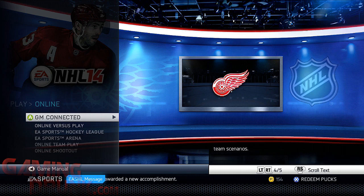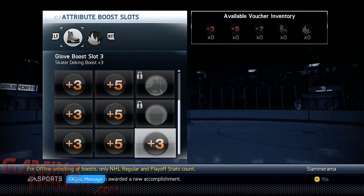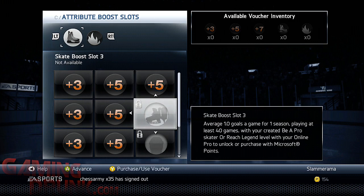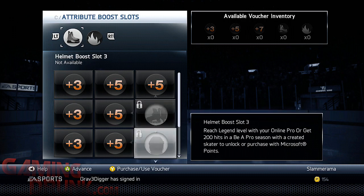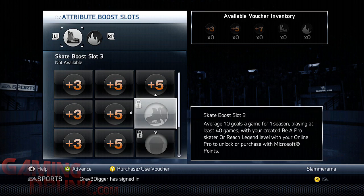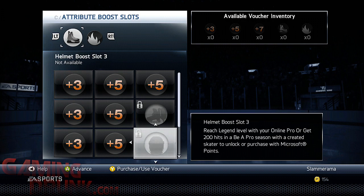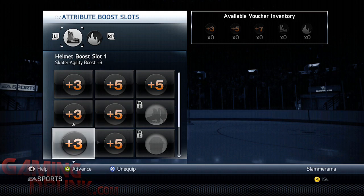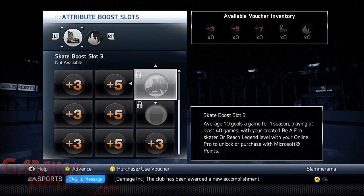It's crazy how much people are putting more money into this game than they have to. Now, some are a little bit more difficult and maybe you want to buy those - like the speed ones are a little bit more difficult. But let's go over a couple really quickly. So let's look at my center. You can see most of these are now unlocked. You'll notice that a couple, like this one - average a goal a game for one season playing at least 40 of those games. That's a key with your created Be A Pro skater.